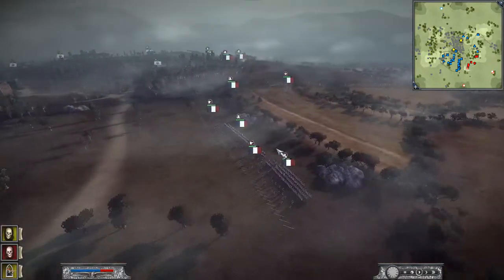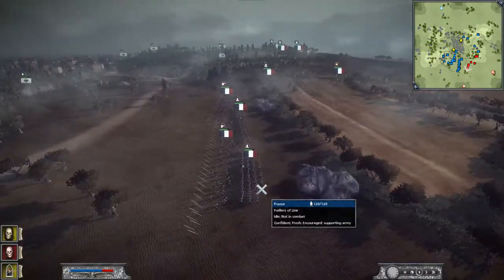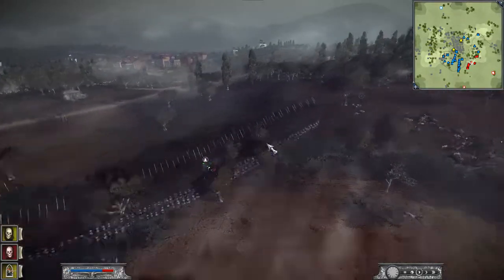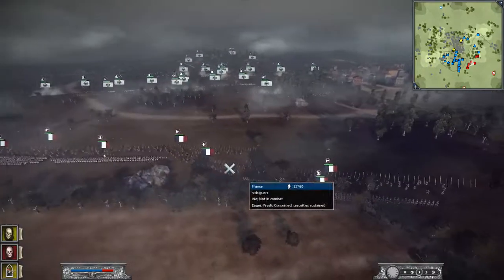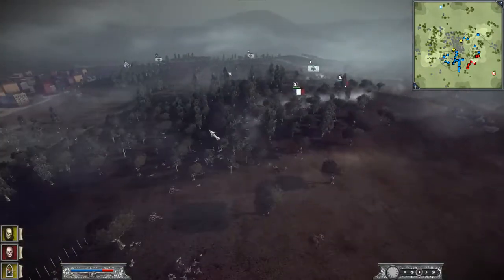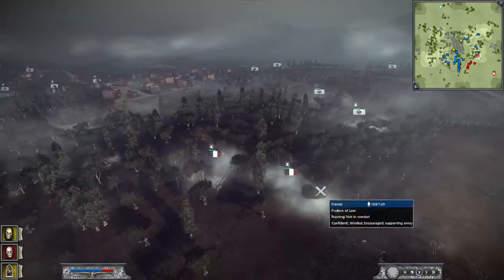Honestly, he should have gotten in a better position than this. There's no real clear advantage of why he picked this spot except for the stakes. The stakes are fine, but at the same time there's no kill advantage, no terrain, no trees — nothing.